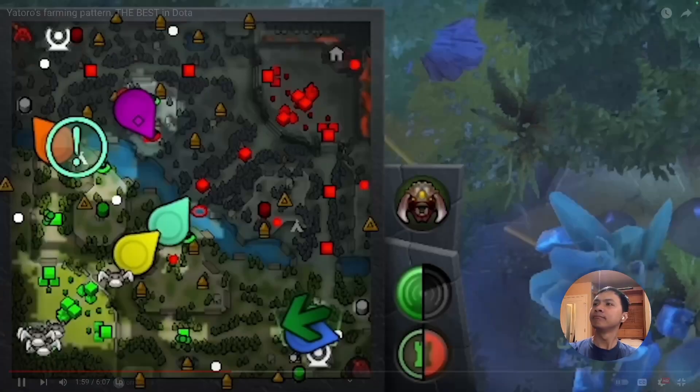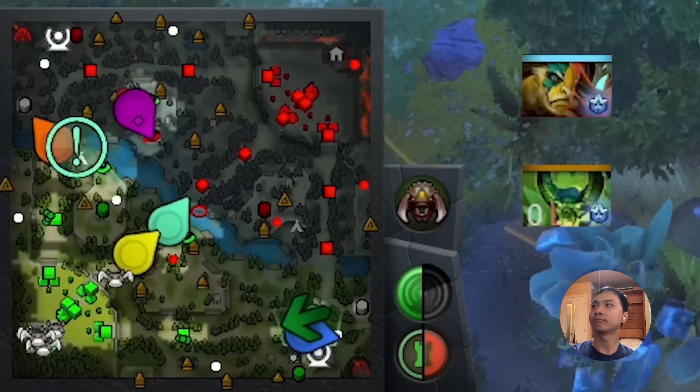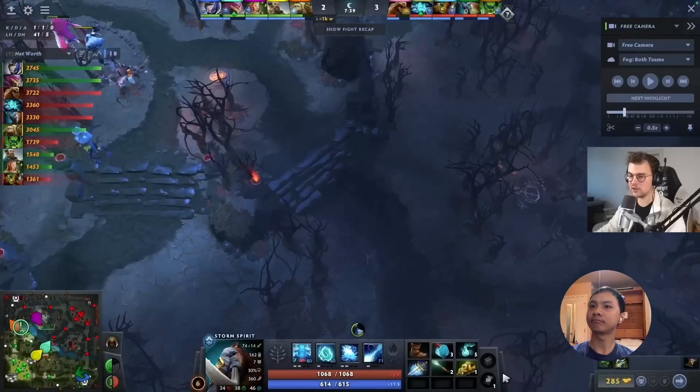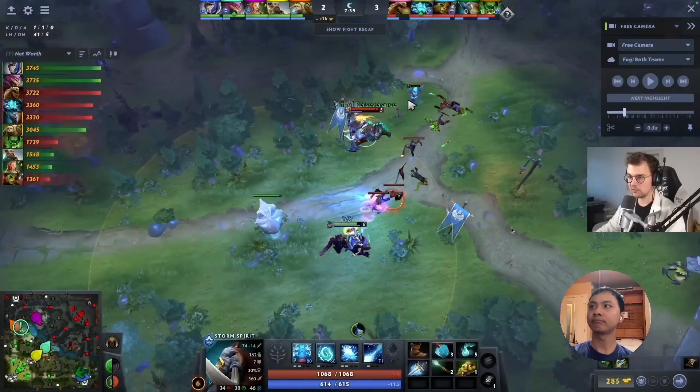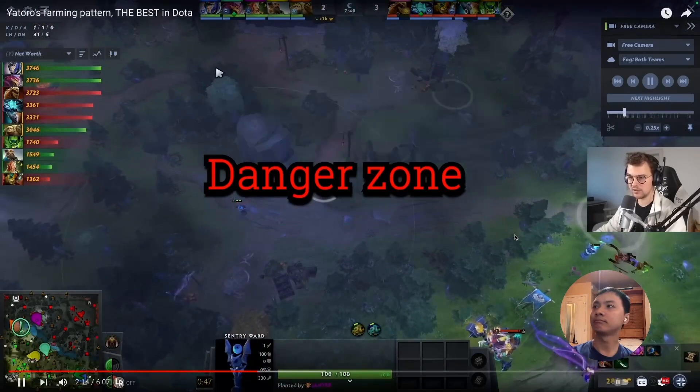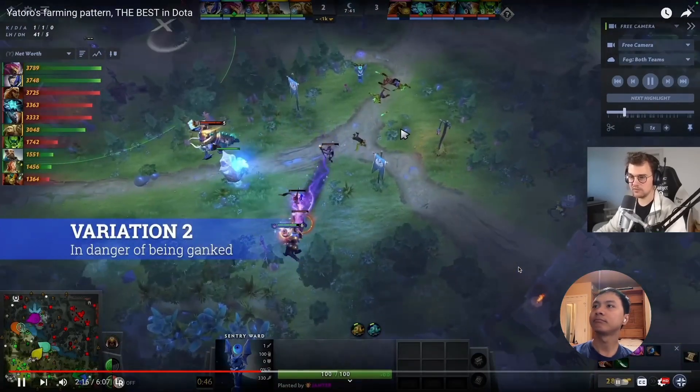Now it depends — what do we see on the map? Look at Yatoro's vision. He doesn't see the ET, he doesn't see the Pugna. But most importantly, he doesn't see the Storm. Storm could be anywhere, Storm could have TP ready, which means right now we can't just kill the wave and farm left — that would put you in a very dangerous position. This is going to be variation two.